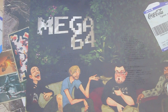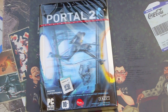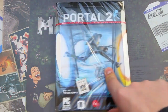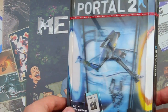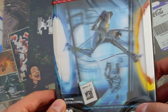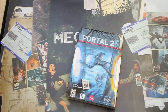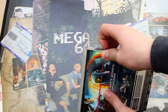I also got the black edition of Portal 2. So that was the light edition and this one is the black edition. It's also a 3D cover — not too clear — but here it is.